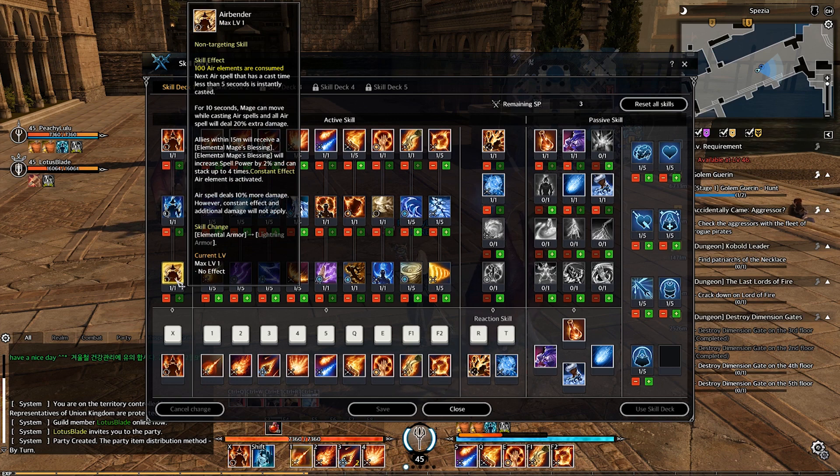Next one is Air Bender. It uses 100 air element. The next air spell with a cast time less than 5 seconds becomes an instant cast. For 10 seconds, the mage can move while casting air spells, and all air spells deal 20% extra damage. Allies within 15 meters receive elemental mage blessing, increasing spell power by 2%, stackable up to 4 times. Constant effect: air spells deal 10% more damage, but constant effects and additional damage will not apply. Changes your armor to lightning armor.